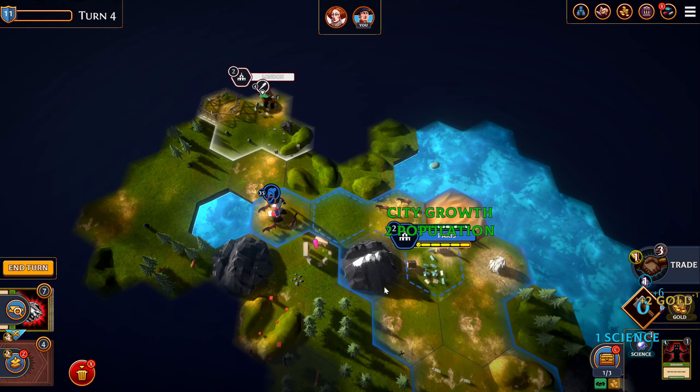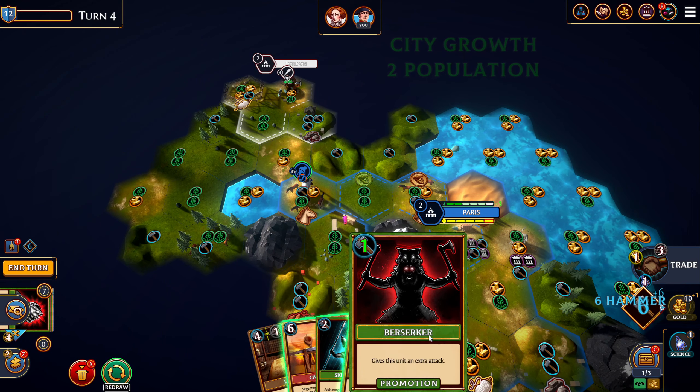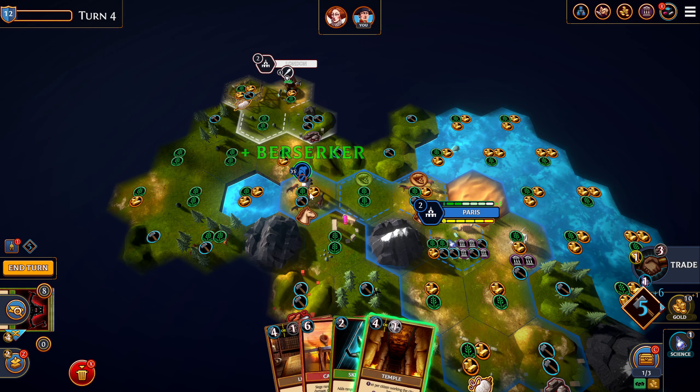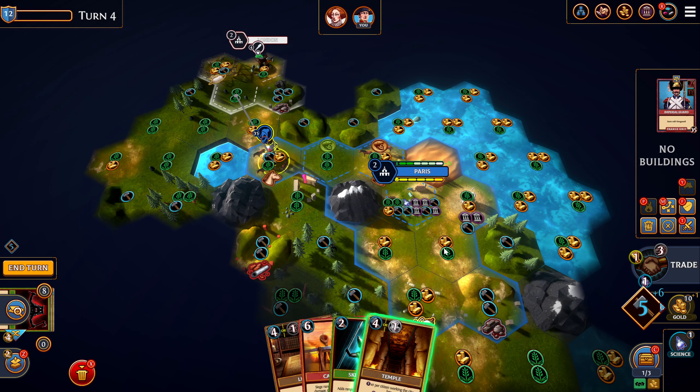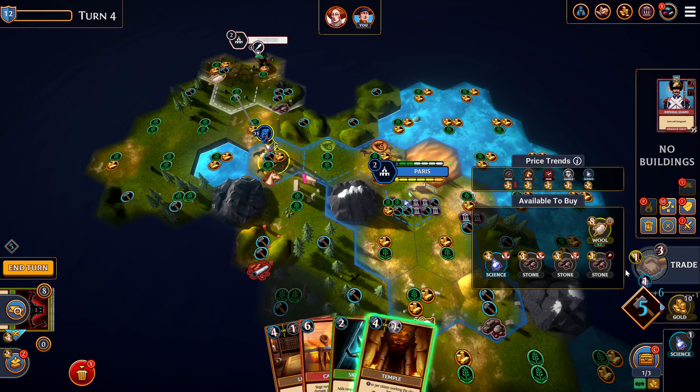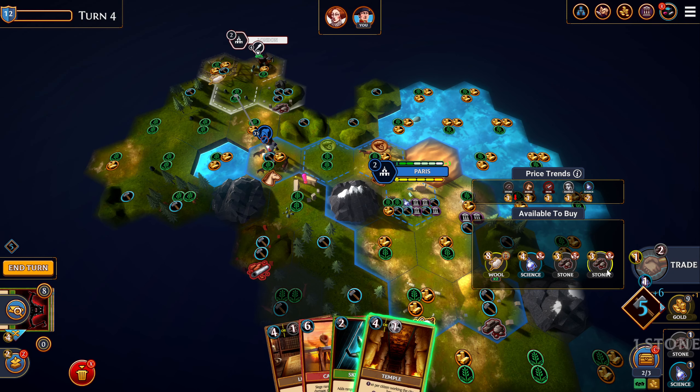I should have bought the stone to be honest with you, for the barracks - yeah, probably would have made sense to buy them two stone. We found our first victim! Stick Berserker on him, send him up. Hopefully he doesn't come over here and block my path. No marble in the shop again, but we can buy the stone now though, so let's do that.